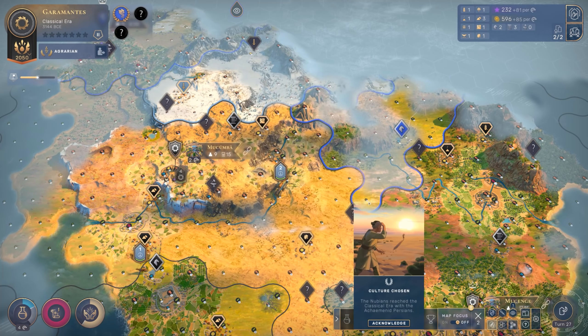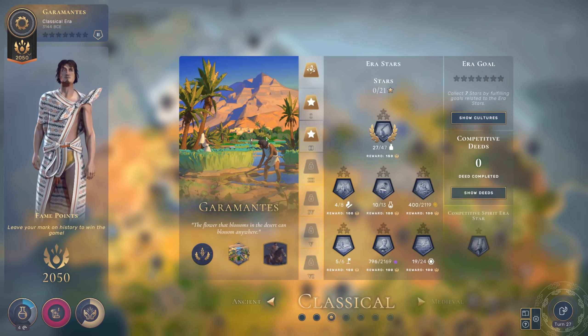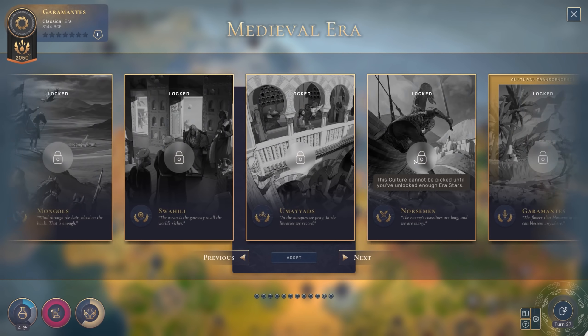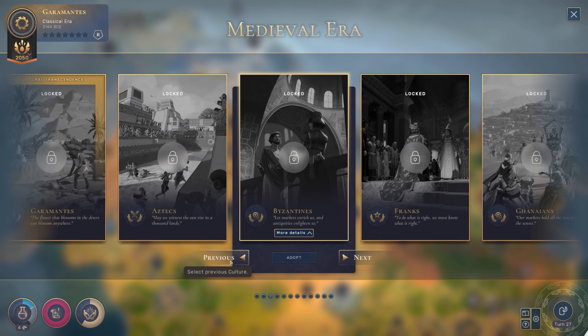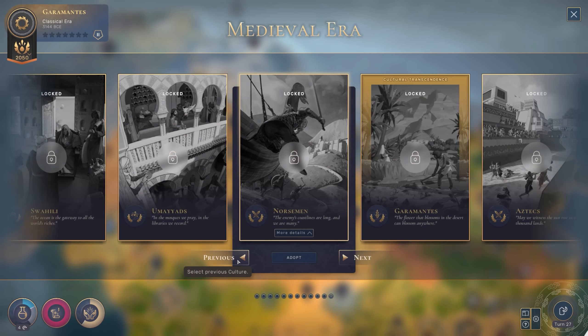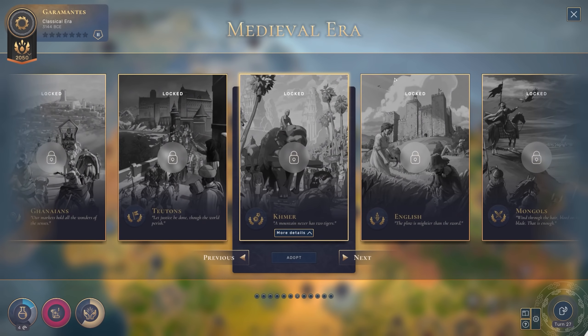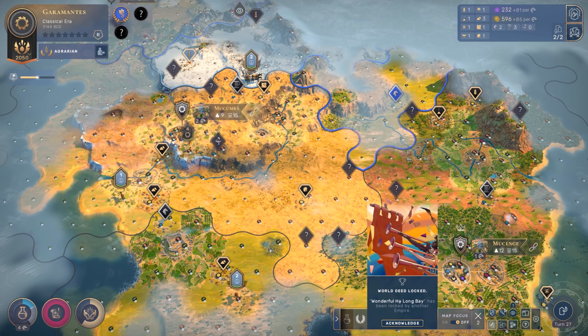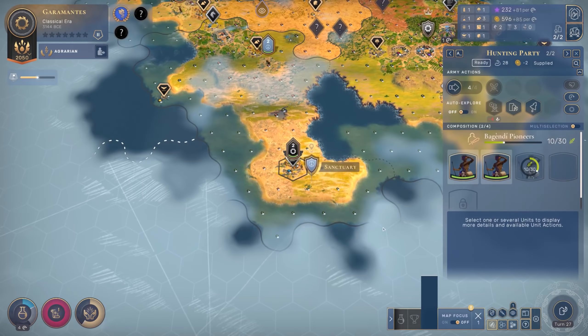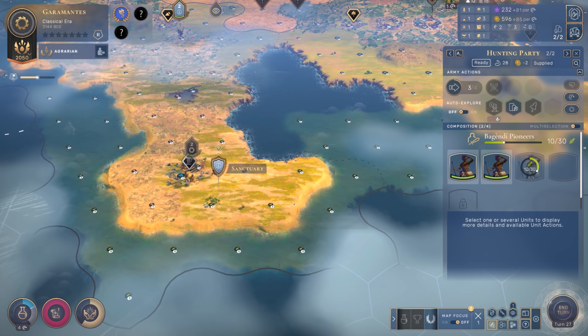Persians have been selected. Has anyone else chosen their culture? Does it show me? No. There's a way to see the previous era, I am sure, I just don't know what it is. Have these guys chosen their culture yet? No, they're still the Mycenaeans. Please stay that way. I would like you guys to not adopt anything else for a while.